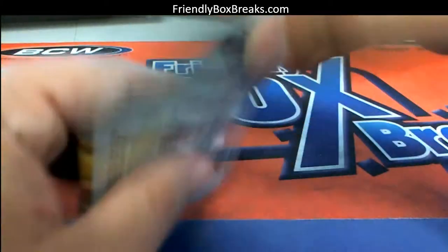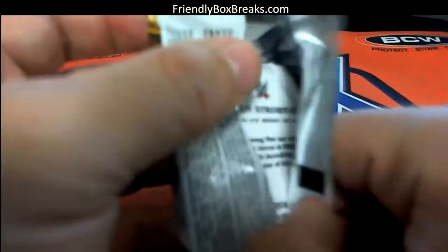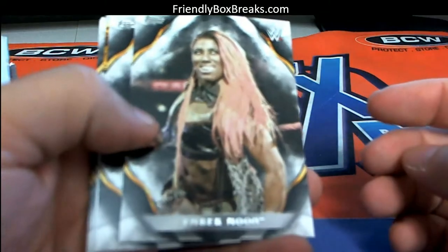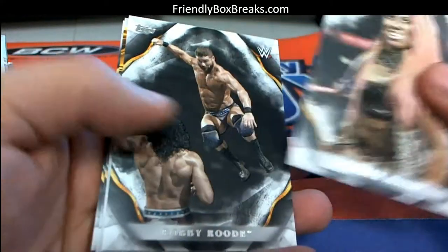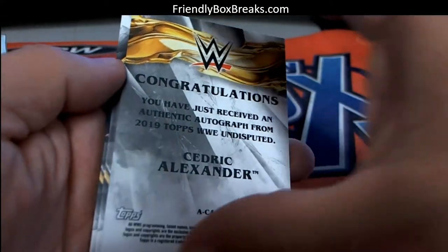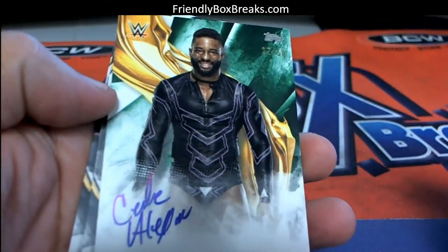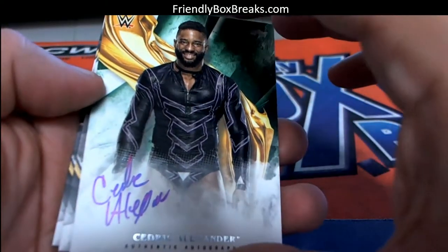Ruby Riot, all right. Let's see what's in the next one — come on, man. I'm trying to see some Alexa Bliss or something in here. Ember Moon. Bobby Roode. And there you go, you got a Cedric Alexander auto — pretty popular card, that's cool.